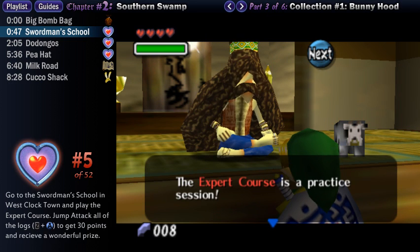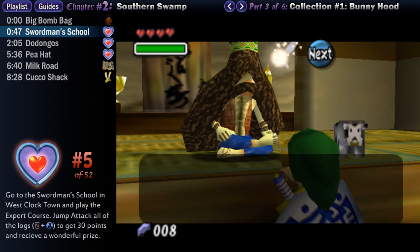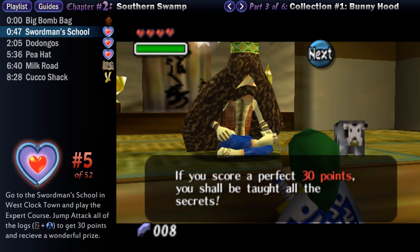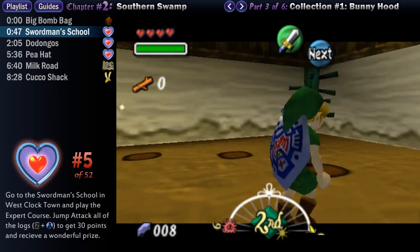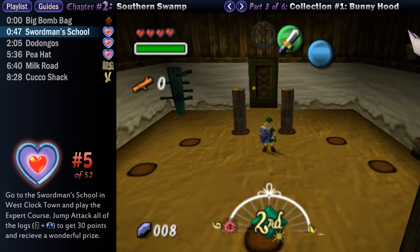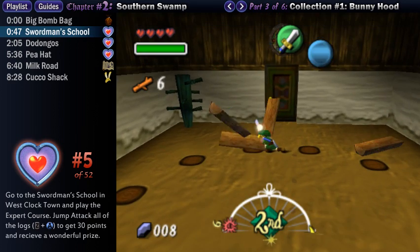He has two courses available for us. The first one just explains how to perform your different sword slashes, but the expert course is a challenge to get the most amount of points. So you want to fork over 10 rupees for the expert course and you'll begin immediately. There are two logs that will appear at a time, and the goal is to get your sword out, target one of them, and then press the A button to perform a jump attack, which will split the log in two. It's not hard at all.